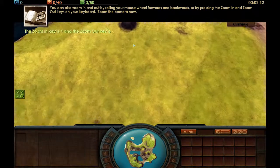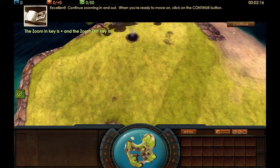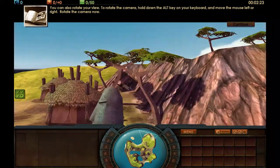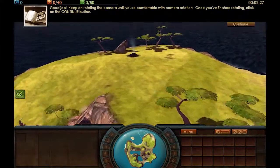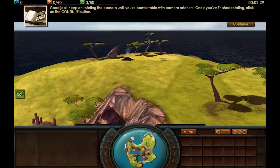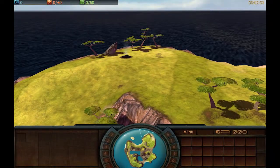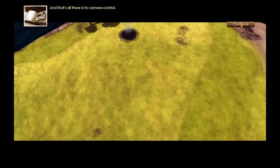You can also zoom in and out by rolling your mouse wheel forwards and backwards, or by pressing the zoom keys. You can also rotate your view. To rotate the camera, hold down the Alt key on your keyboard and move the mouse left or right. This was another nice feature — we could actually go right down to ground level to see and explore. To quickly return to the default view, press the default cam button.